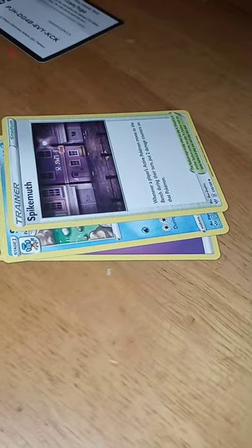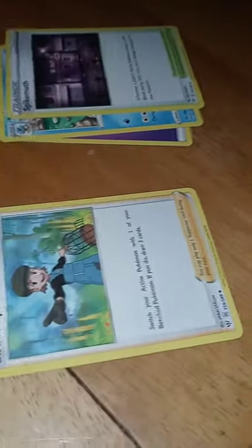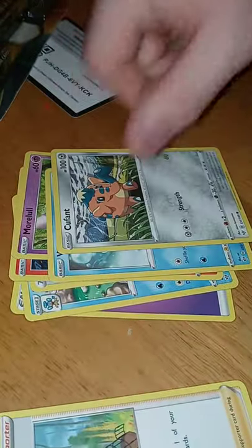Semi-pore, Spikemoth. They crimped your bird keeper — very nice crimp. There's some people that buy crimp cards like that. Pants here, Morlul, Wishiwashi, Q-Fant, Deanna, Melton, and a Diggs Reverse.